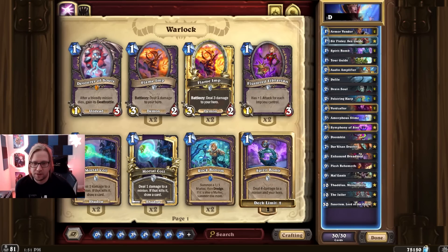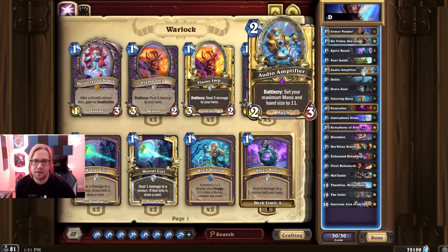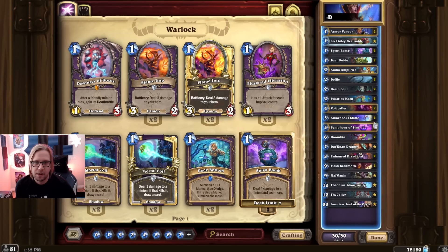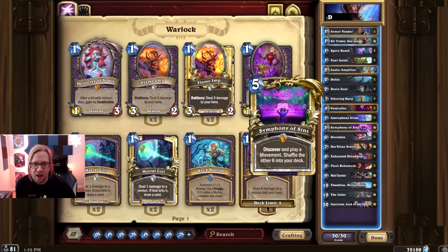Doomkin is for the ramp so we can get to our Flesh Behemoth and Jailer a little faster. Audio Amplifier lets us go to 11 cards if we draw with Symphony of Sins. Amorphous Slime is there to cheat out the Flesh Behemoth mostly. Tadeus helps with all the other combo stuff.